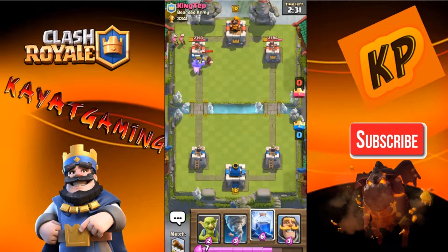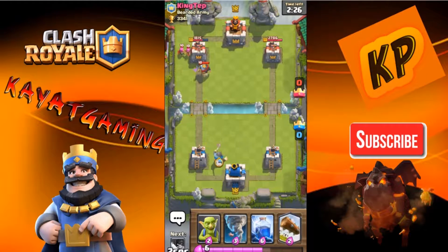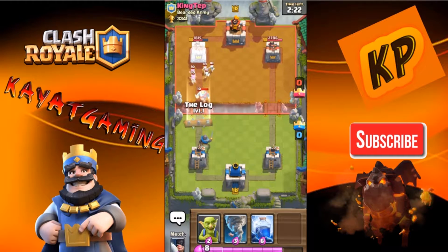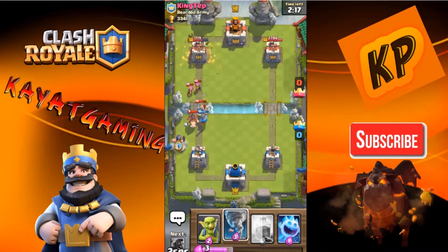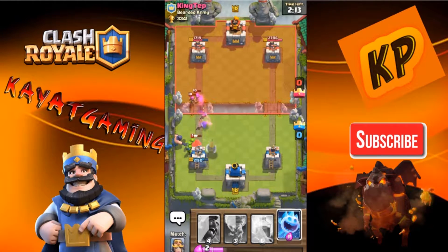Archers. I think he's doing an Expo push. I'm just going to put my Knight down right here so I can be prepared for that push. Expo — he has an Expo, I know it. Oh, a Hog Rider. Let's get Goblins down, and that will kill the Hog Rider.